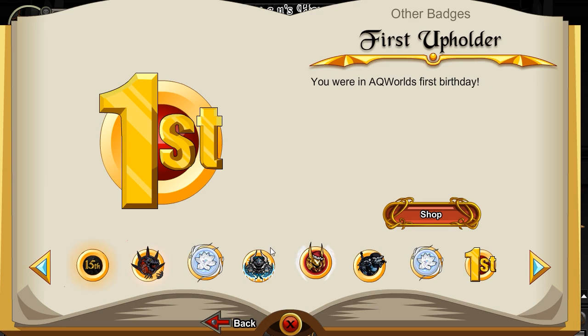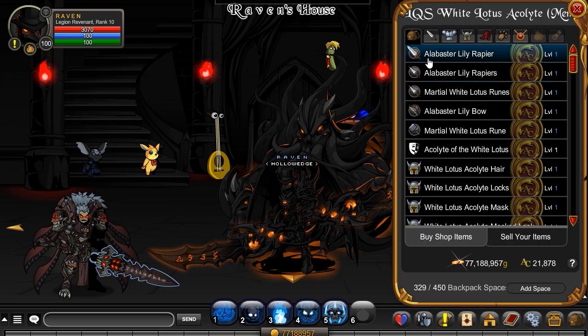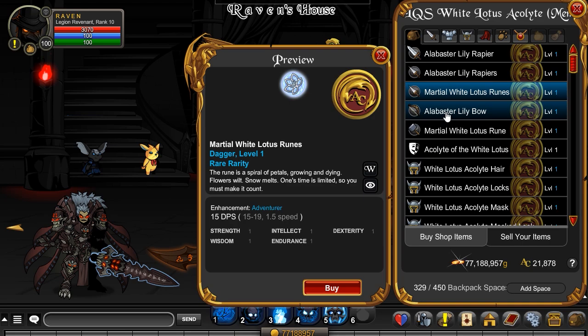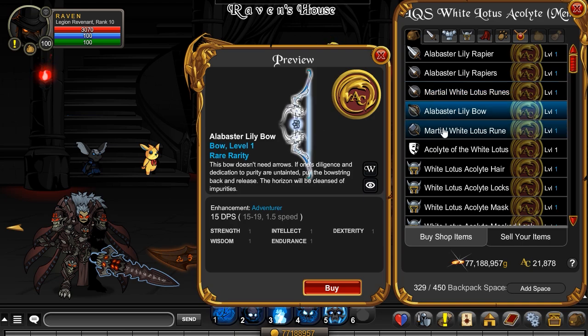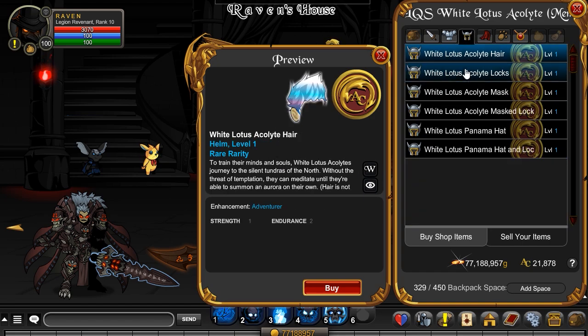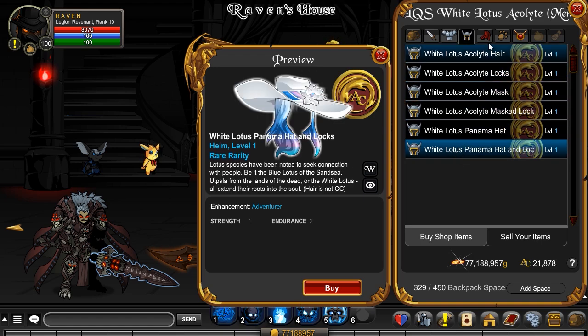So the first of which is the White Lotus Acolyte, and this is something you can get for the limited quantity packages. I have not seen these, so interested to know what this will look. Oh, that's nice. I like that. And there is the armor set for that. We get the helms right there — multiple different styles for it, very nice helms.